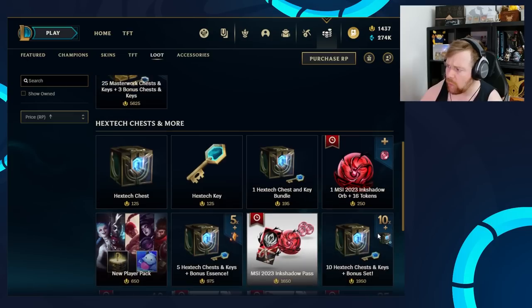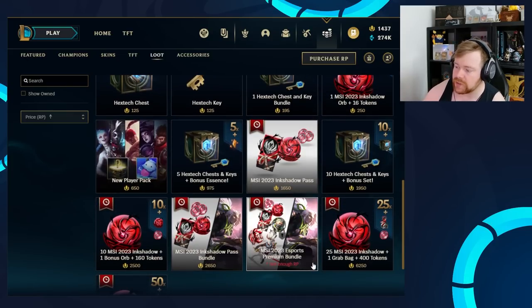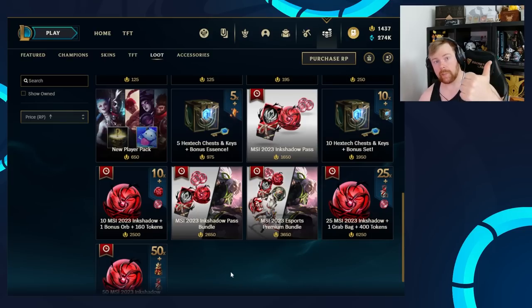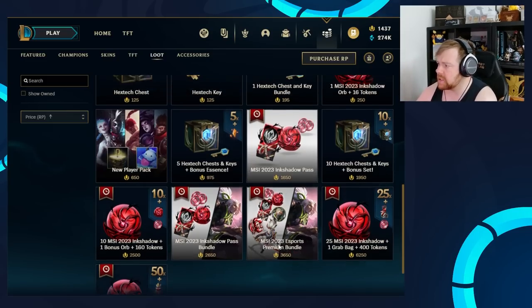Why not — let's do a giveaway during this one as well. If you want to enter the giveaway, we're going to give away one of these — the 2500 Riot Point bundle. All you've got to do is be a subscriber, like the video, and comment down below what is your favourite thing that we unbox in this video, like if it's one of the Ink Shadow skins. Make sure in your comment to leave your summoner name and server, because that's how I'm going to add you to gift you. But anyway, let's get into it.